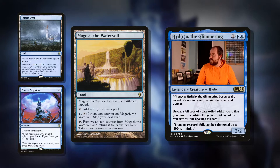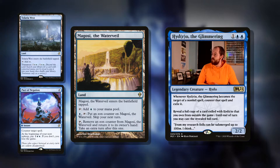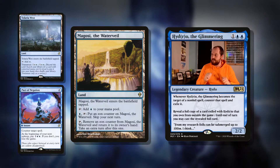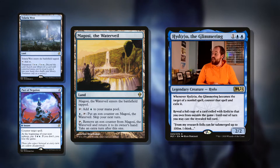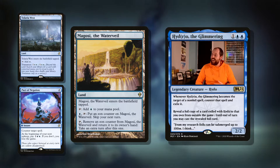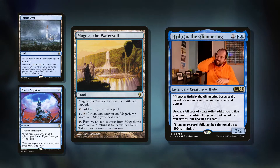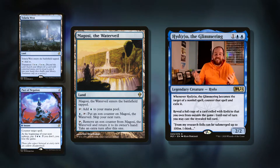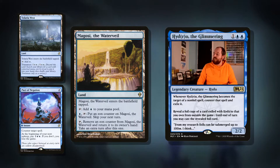Then we've got an interesting land in Mucoosi, the Water Veil. The land enters the battlefield tapped and taps for blue. You can pay blue and tap it to put an Eon Counter on Mucoosi — skip your next turn. But then you can tap it and remove an Eon Counter to return it to its owner's hand and take an extra turn after this one. This is just a cool land. I can't think of any way to break it. Maybe sometimes you just want to skip a turn and then take an extra turn in a row.